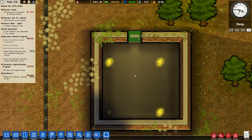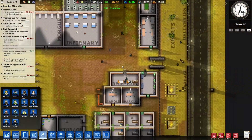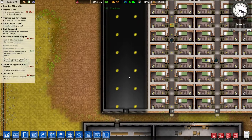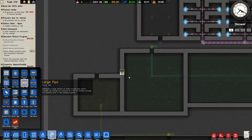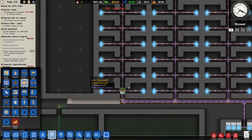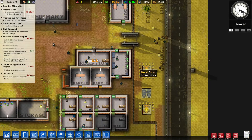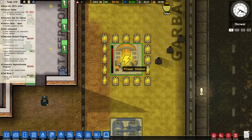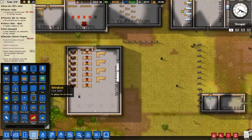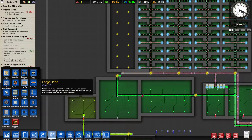Our death row room actually got finished - or not the death row room, it's called the execution room. We have our intake in one hour. Let's go and wait for the intake to happen, then we're gonna switch it off and continue working on the rest of the stuff. We also need to add a lot of utility in all the places, mainly into this room. So let's go and get a huge pipe and also a power connection.